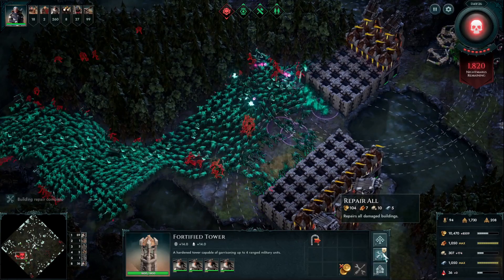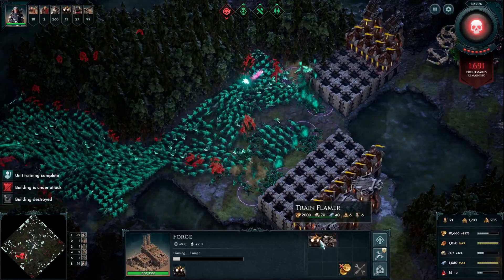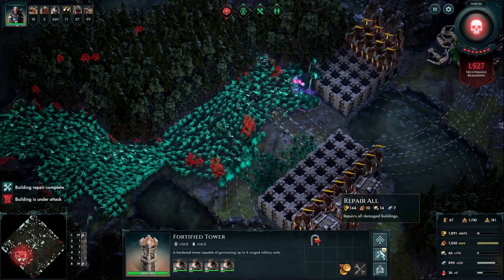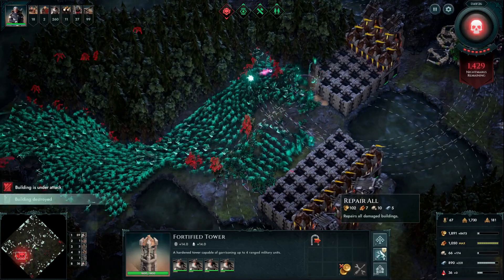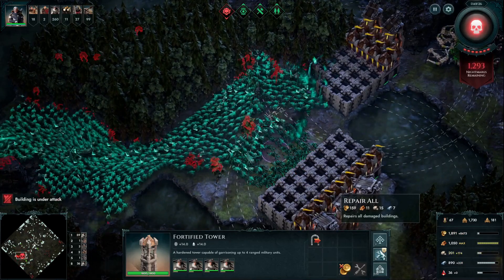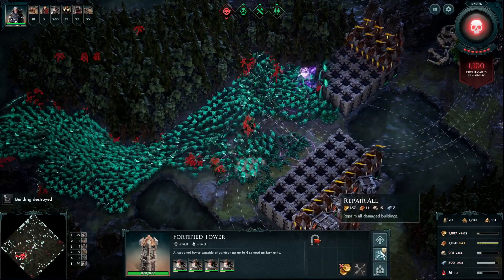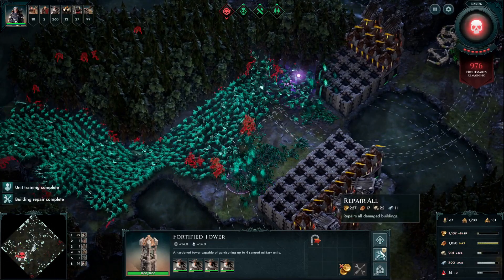This is on easy. I do a lot of my how-to guide videos on easy because it gets me to the point where I can try a lot of defenses really quickly. Because of that pinch point you can see on the screen, whether it's 2,000 or 10,000 enemies, it doesn't really matter because they can't all swarm through. Identifying places like that is so good.